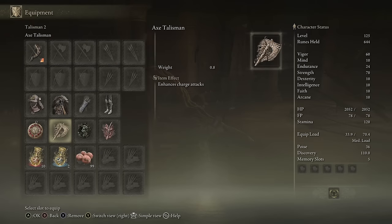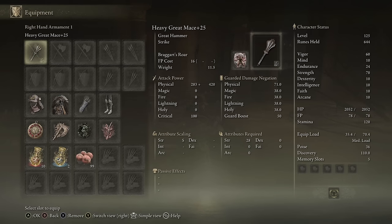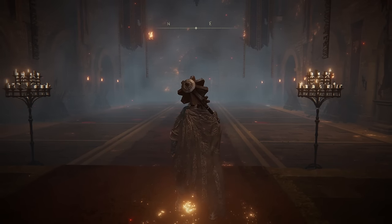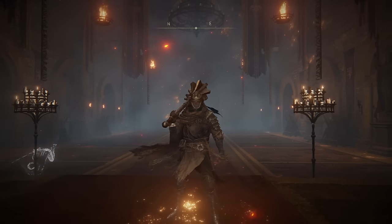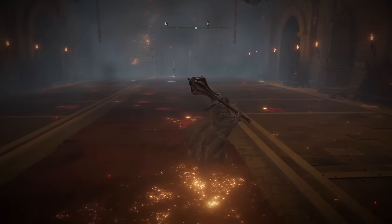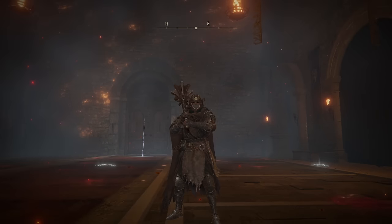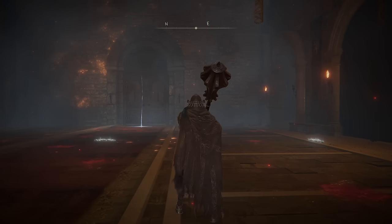These talismans work perfectly for this next Great Hammer: the Great Mace. I'm going with Heavy Affinity and Braggart's Roar. You get S scaling in strength, and strength is really the only attribute you need to wield this weapon. This weapon has a special place in my heart — it is the first Great Hammer I ever really experimented with. The moveset is nothing special, but that doesn't really matter because of the amount of damage you can do with this weapon. It is absolutely absurd.